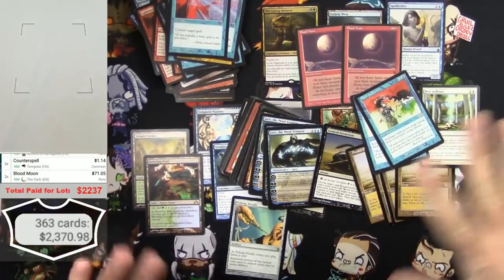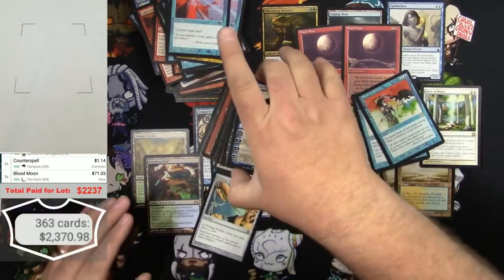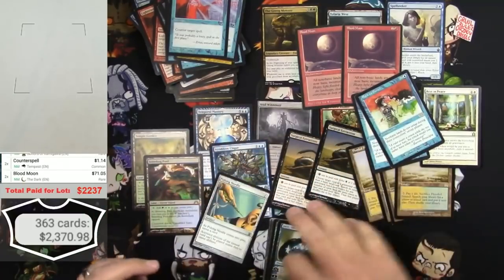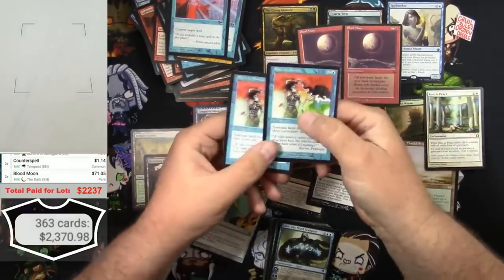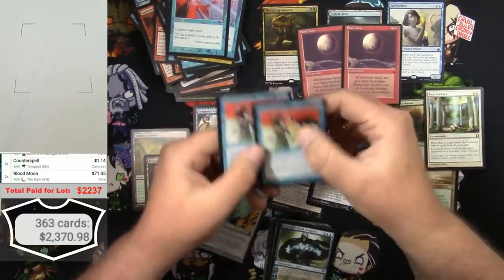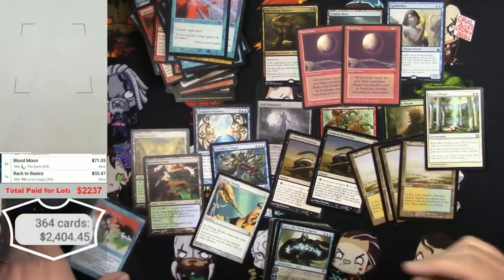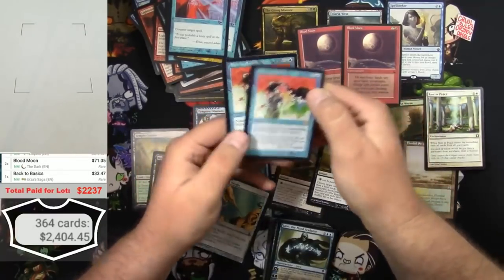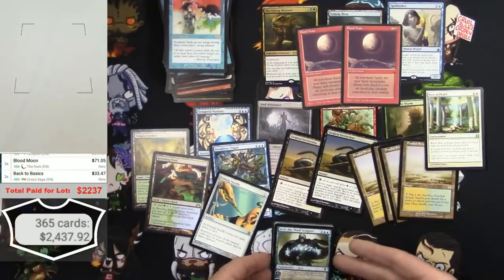More than one - okay, what happened here? I'm flipping out, you guys. I had to - I lost my mind there for a minute. Let me regain it. Holy crap. Two Back to Basics - of course they have come down a bit, but the original Urza's Saga is going to be more than the Ultimate Masters version. Times two. Wow, okay, next up.